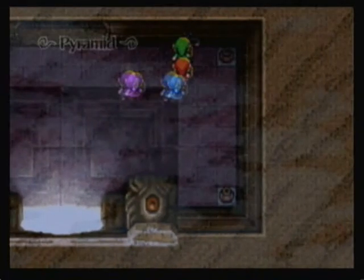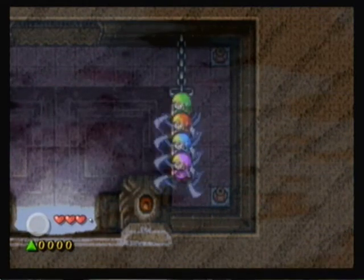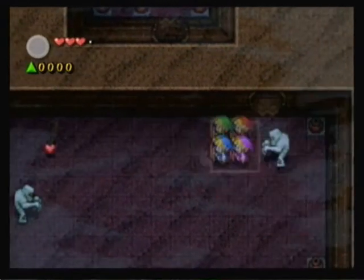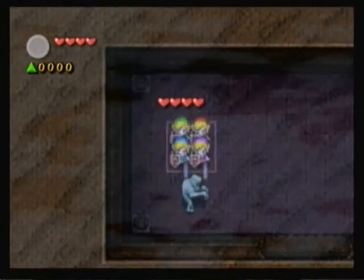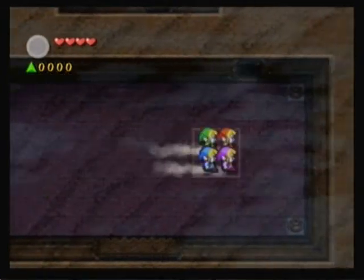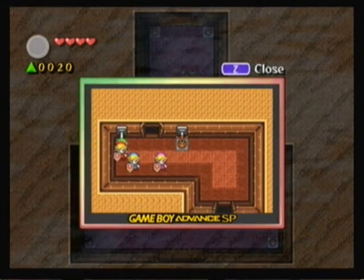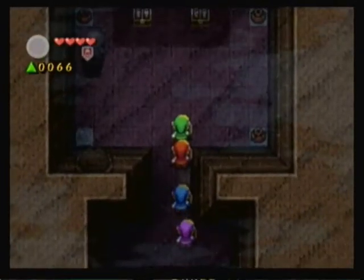Let's go ahead and go in here. Got a switch right from the get-go. Easy enough. There we go. We got a bunch of Gibdos here. Pretty easy to dispose of — let's put them all in this formation and unload on them. Really easy to dispose of because they're so slow. We got two switches — let's pull the left one. Seems like we chose correct. Probably a switch underneath one of these pots. There it is. Pretty straightforward so far, but we're just at the beginning.